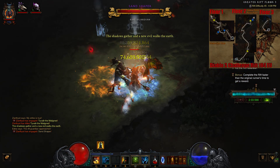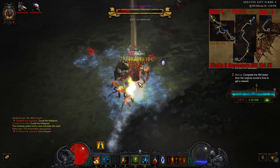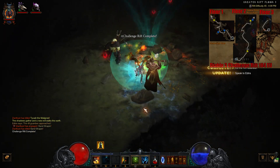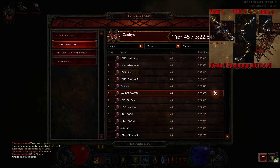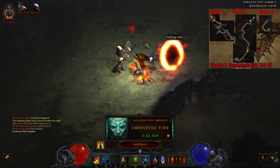I'm just going to cast my Haunt on him and then spam my acid cloud a few times, then just let my pets do the rest of the work. And that is the Challenge Rift. Hopefully that helps you guys out if you're having any trouble with it. Oh, it is a top five time — that's just because the challenge rift just went up. Give it a couple hours and that'll be like clear 200.